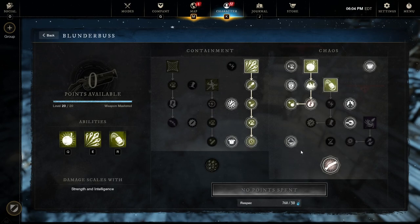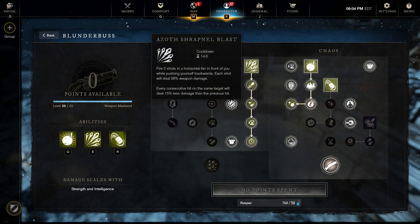Let's jump into weapon mastery. I've spent quite a bit of time on this - maxed it out at level 20, and it's definitely one of the most fun weapons in the game. This is the AOE damage build. The left side is called Containment and is more single-target focused, while the right side is called Chaos and is the AOE style build.